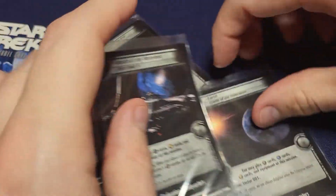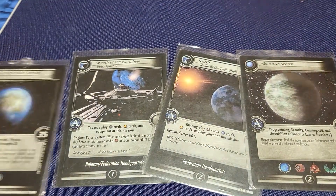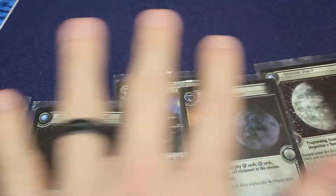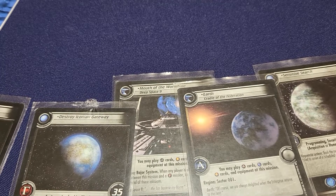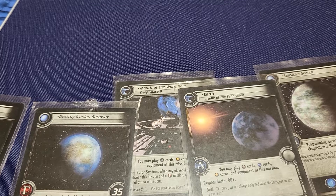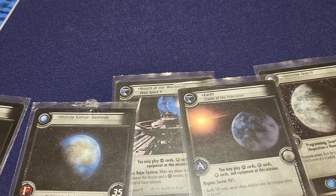You go to these places to complete missions. This setup would have these two homeworlds sitting here - the Alpha Quadrant on the side of Earth, and these missions in any order you want. These are the three missions I'm choosing to do, and I have two different places to build things off of. I actually have the Ambassador Class Starship but I don't use it because it's not a very good ship. I only have three starships in the entire deck - it's been a long time since I've played, but I believe you get to draw back up to six or seven cards every turn.